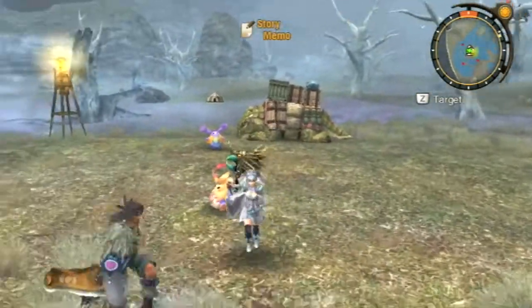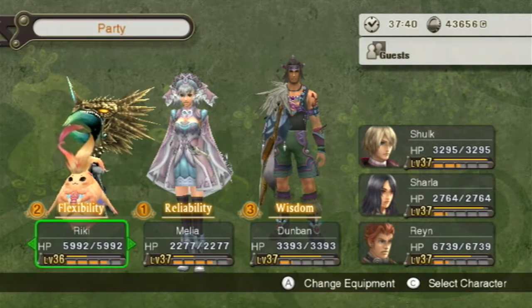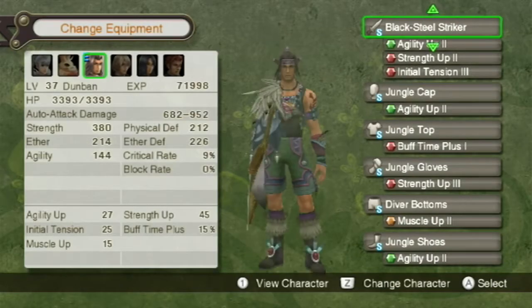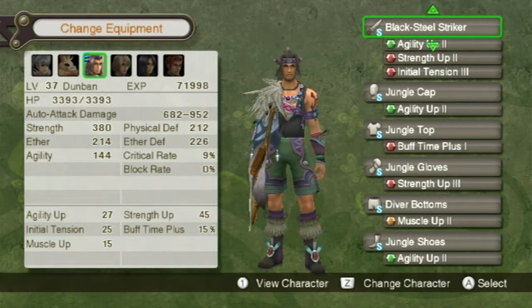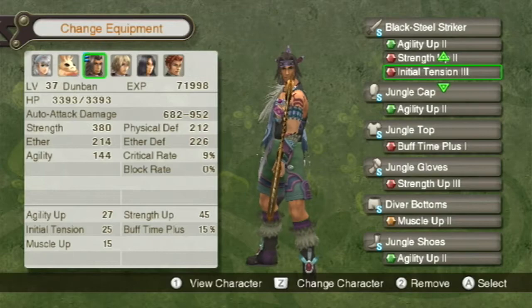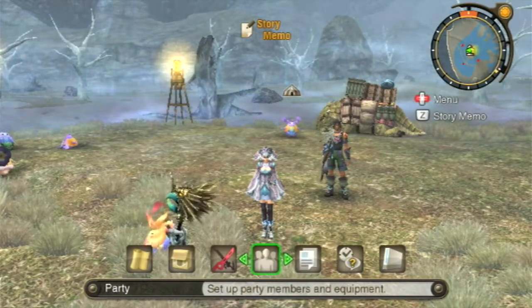Welcome back, this is Ballerscoop with more Let's Play Xenoblade Chronicles. I'm joined as always by my going-back-through-the-world squad of Ricky, Melia, and Dunban. Shulk, Charla, and Ryan are in the back. I'm going to try a different setup today. I've re-equipped Dunban slightly — he now has a jungle top with buff time plus one, and a black steel striker, which is a giant sword. I've put agility up, strength up, and initial tension three on that.